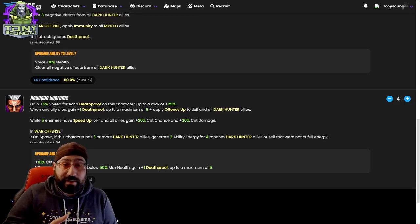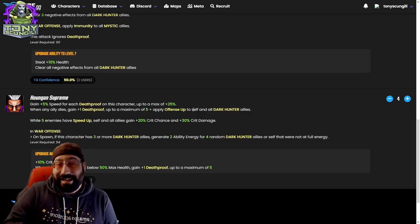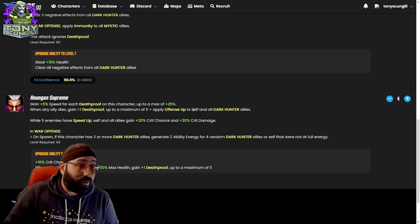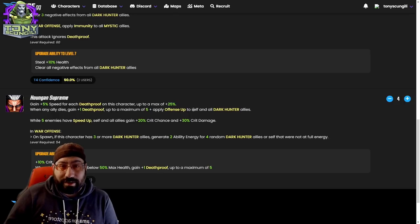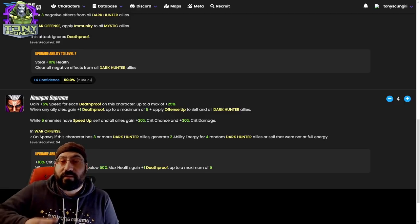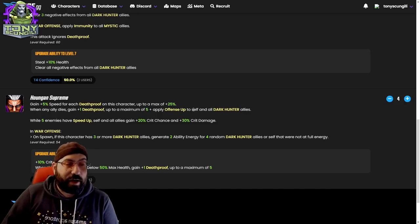This is one of the latter — that's a really cool ability because it doesn't necessarily matter if it's the dark hunters. If you can facilitate any situation where the entire team has speed up, they're all going to get 20 crit chance and crit damage. This is a very well-designed character — it's not specifically tied to dark hunters. It really opens up the door for theory crafting on war offense.